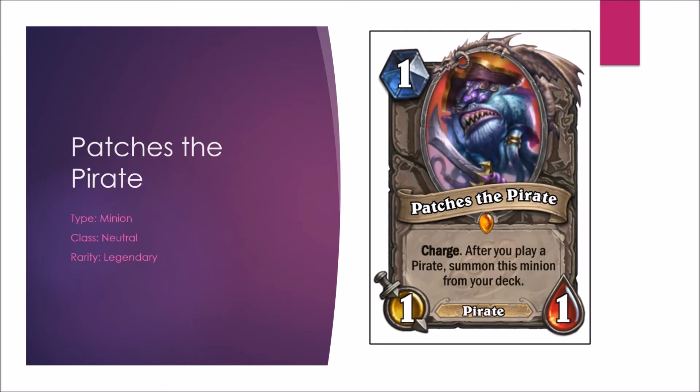Patches the Pirate has Charge. After you play a pirate, summon this minion from your deck. It could have some cool pirate synergy with South Sea Captain — maybe some Gang Up action; I think that's what they showed at Blizzcon. There's certainly some potential here for explosive power. In Arena, if you're able to play another pirate before drawing this one, you get an extra 1-1 with Charge — chances you can do something with that are low, but okay. Constructed B, Arena C-minus.